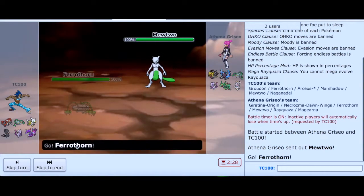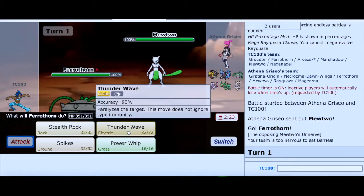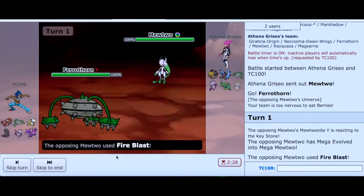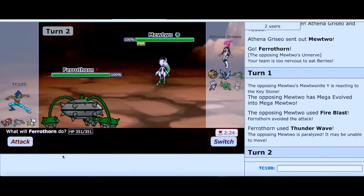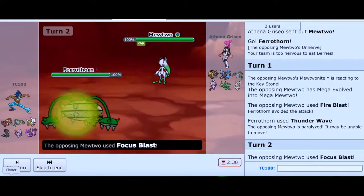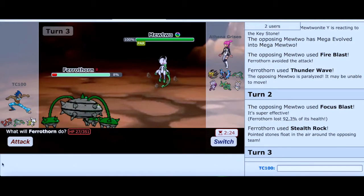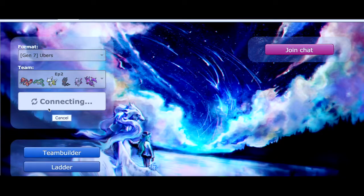He's going to start with Mewtwo. I'm going to hopefully paralyze it — that's a good way to start the battle. Let's go ahead and use Thunder Wave. There's a Mega Mewtwo! He has Fire Blast — are you kidding me? That was so risky, I didn't see that honestly. So now I paralyzed him. I should be faster but the mechanics are a little different. He went for Focus Blast — I'm not sure why. That was an easy fight — I think he just rage quit.